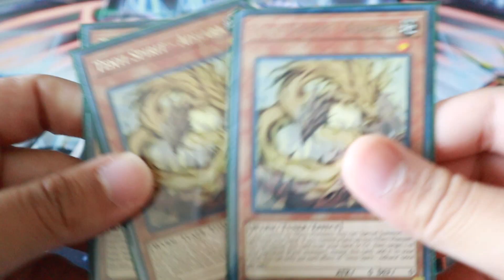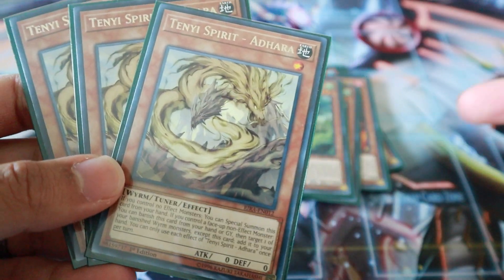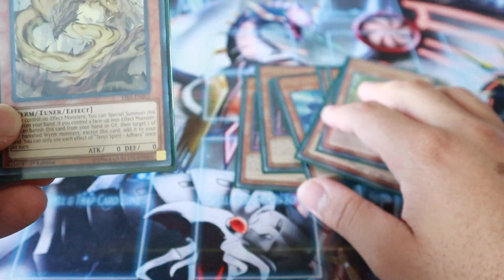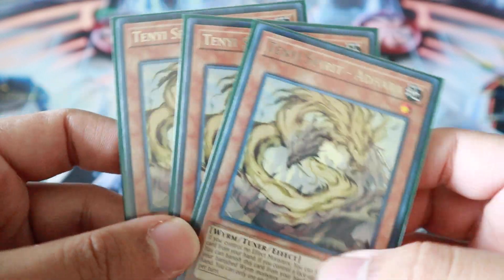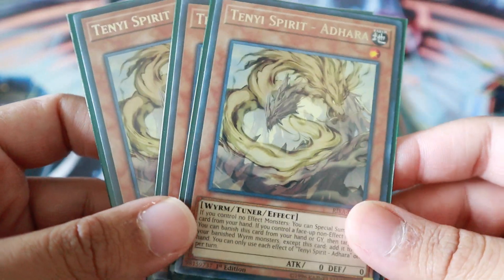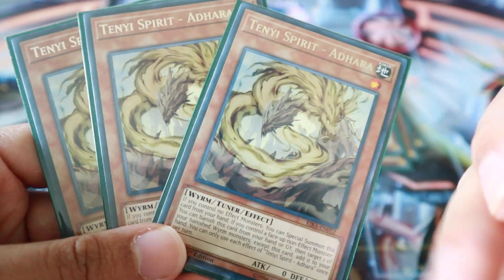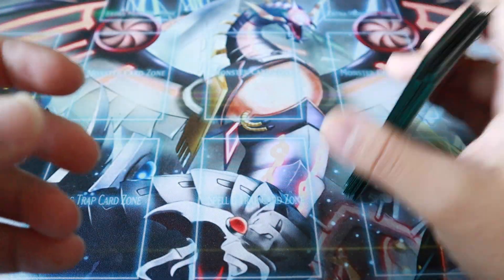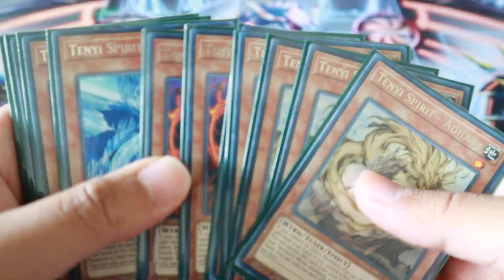Adhira is the last spirit we currently have. This one's pretty good — it recurs. You can banish it, then target one of your Tenyi cards that are banished and return it back to your hand. It recurs all these amazing cards. Also, the best thing about it is that it is a tuner — a level one tuner and you can do some shenanigans with that. I played this at three only because it recurs your resources and it is a tuner. That's currently all the Tenyi Spirits we have — we're waiting for Chaos Impact to come out where we'll get the Light Tenyi.